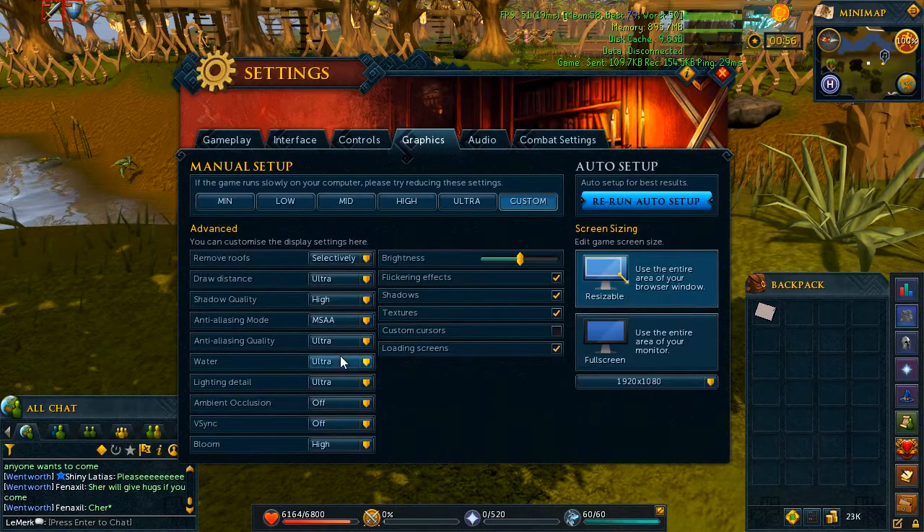I use ultra water, which honestly I can't even tell the difference between high water and ultra water — I just use ultra because it's the highest setting. I use ultra lighting as well; once again I don't really notice a difference between high and ultra, I just use ultra because it's there.